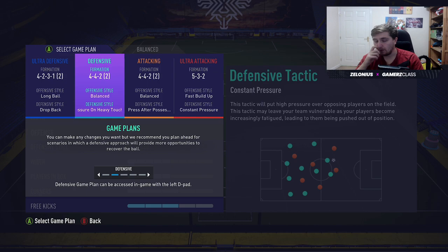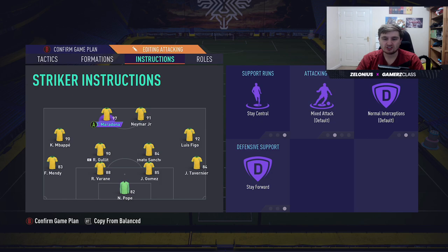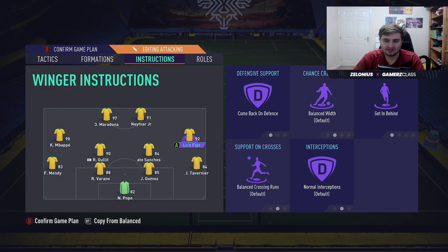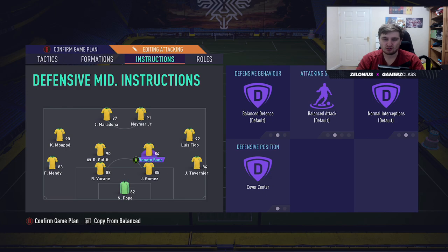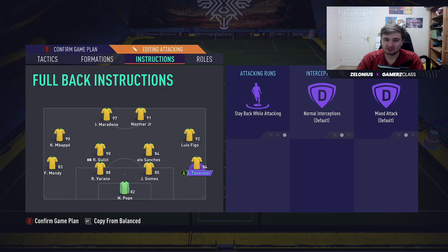If I'm losing by a goal or struggling to get the ball, I might go to this second variation — it's just slightly more aggressive. Press after possession loss means you basically go team press every time you lose the ball. One more depth. The instructions are essentially the same, except one CDM switches to balanced, balanced, giving you a bit more attacking presence. I didn't put balanced crossing runs or get into the box on the wingers, because in this variation you're going into team press, winning the ball higher up, and you've already got two CDMs on balanced — you might not want all your wingers on get into the box too.